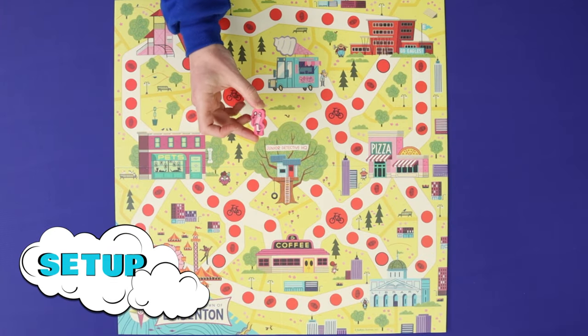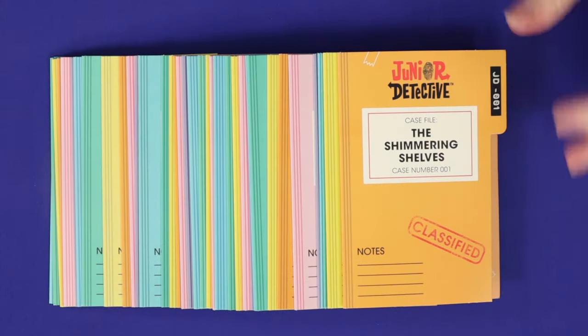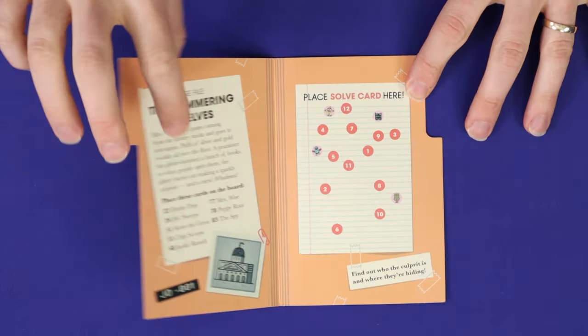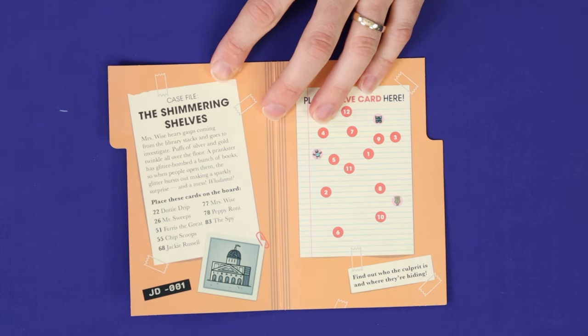To set up, each player chooses a detective piece and starts at Junior Detective HQ. Choose a crime booklet from the 40 that come with the game, and read out the story. In this case, someone has glitter bombed the library, and you need to find out who and where they're hiding.